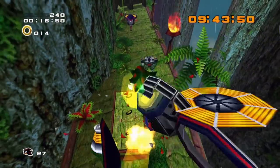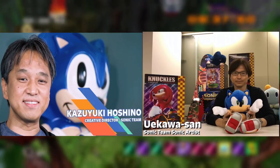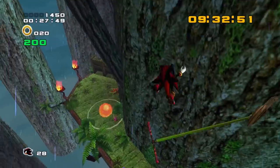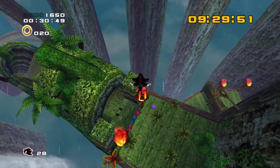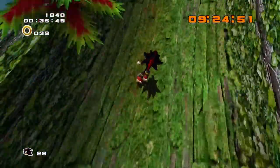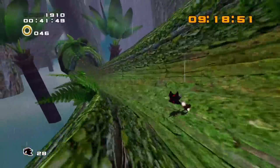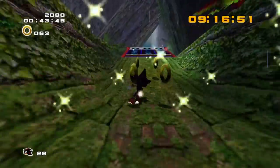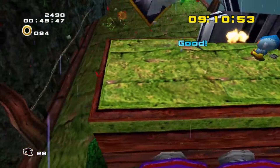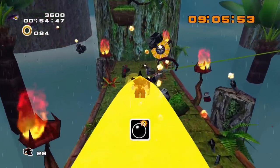Under the direction of Iizuka, Kazuyuki Hoshino and Yuji Uekawa began drawing up conceptual designs for Shadow, or as he was known at that early stage, Terios — not the SUV. Terios was apparently chosen as a derivative of the Japanese word 'Terosu,' which can mean to compare or illuminate. Even though the name wasn't chosen in the end, it still had significant meaning for the character, as 'compare' ties in with his similarities to Sonic, and 'illuminate' ties well into Shadow's final name, as there can be no shadow without light.